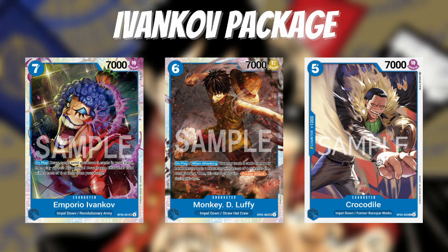Starting off with Seven-Cost Ivankov — this is the main thing you're playing around and the main combo you're looking for. His on-play effect is you draw until you have three cards in your hand. So if Ivankov is the only card in your hand, you're drawing three cards, which is insane cycle. If you have one more card in hand, you're drawing two. He also has another effect where you get to play an Impel Down type character that costs six or less — for seven Don, you're basically making a 13-Don play, which is outside what any deck can normally ramp into. And once you read what these summoned cards do, they get even more insane.